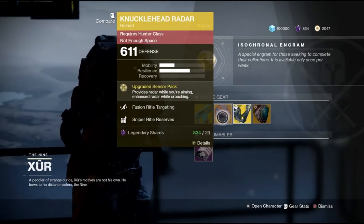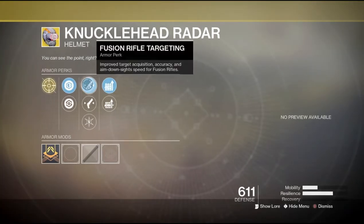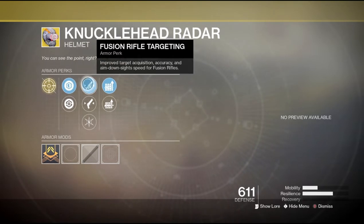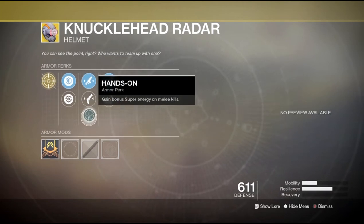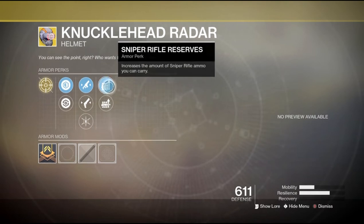Now we'll take a look at the Knucklehead Radar, which gives the Hunter the ability to see his radar at all times when aiming down sights. It comes with Fusion Rifle Targeting, Hand Cannon Targeting, Hands On, Machine Gun Reserves, and Sniper Rifle Reserves.